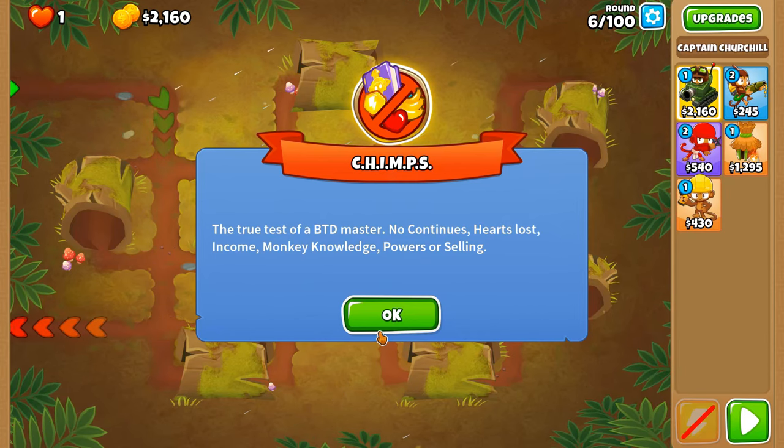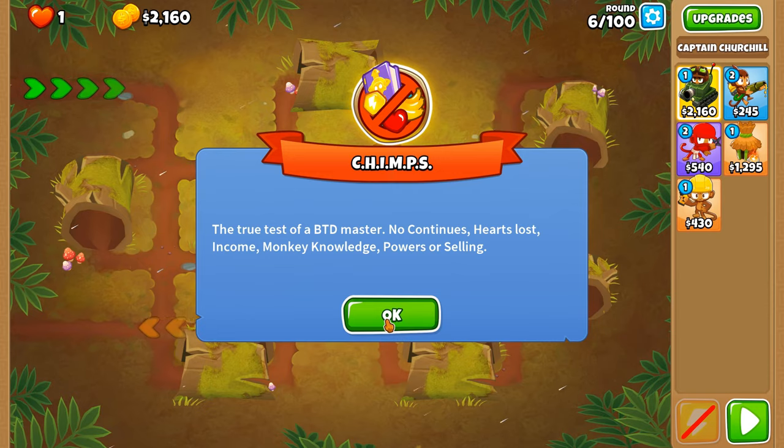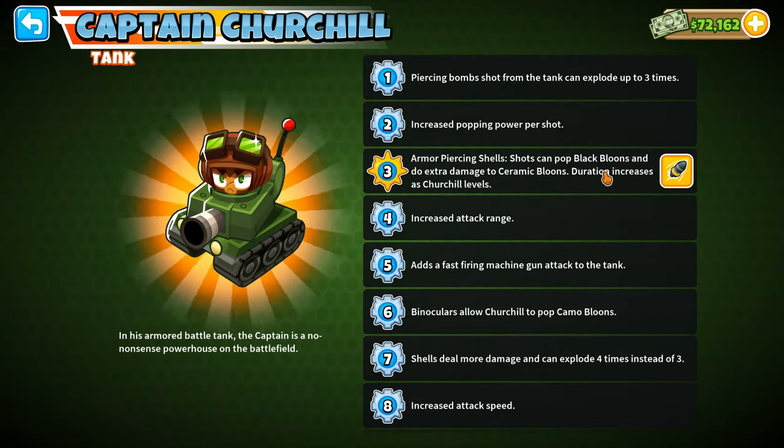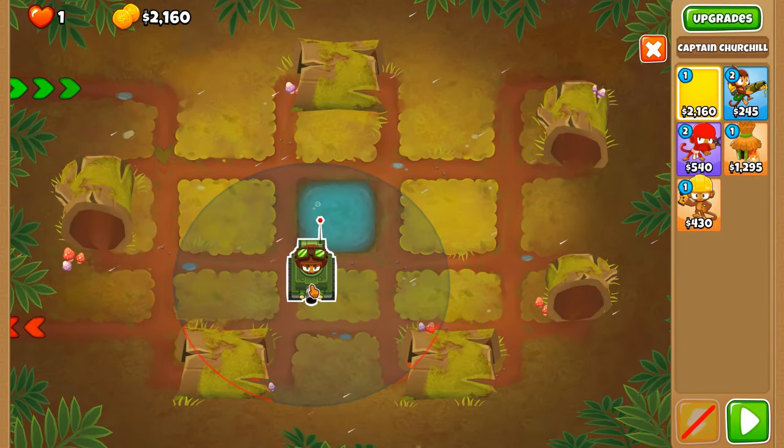If you enable yourself more money to start off with, then there are more possibilities of towers that can get an all-pops challenge under their belt. Today we're going to be doing this with the infamous tank of Balloons Tower Defense 6, Captain Churchill.